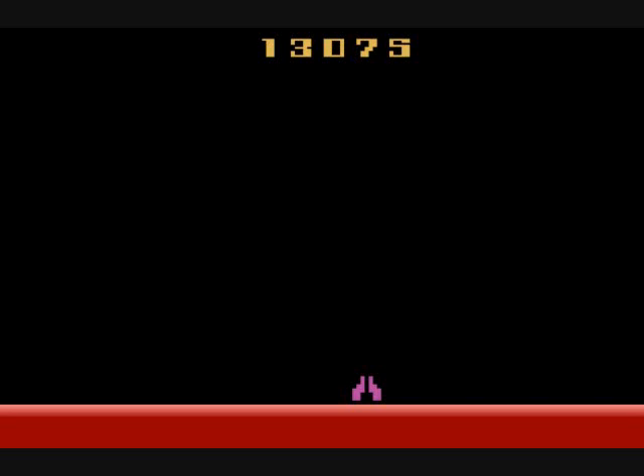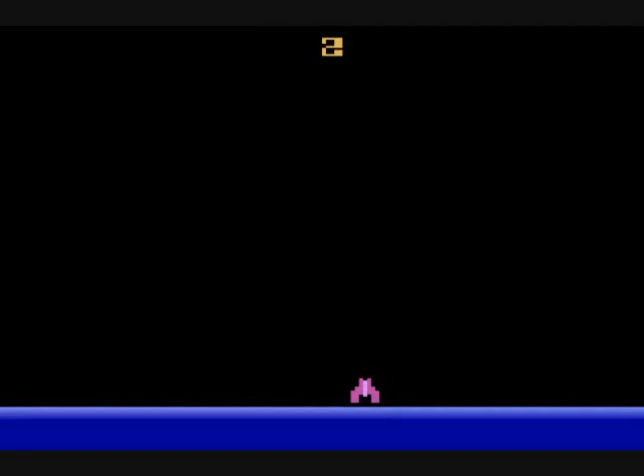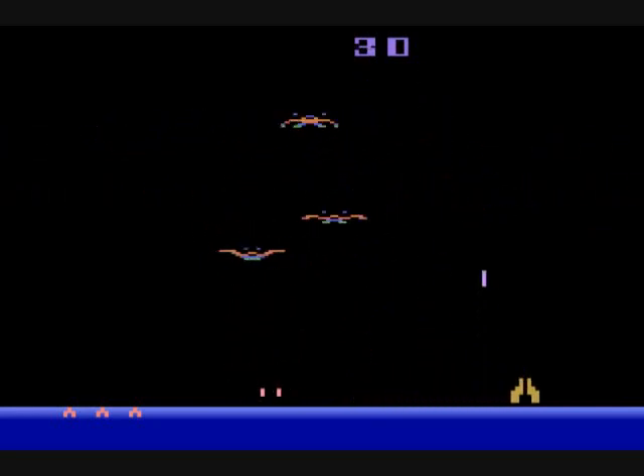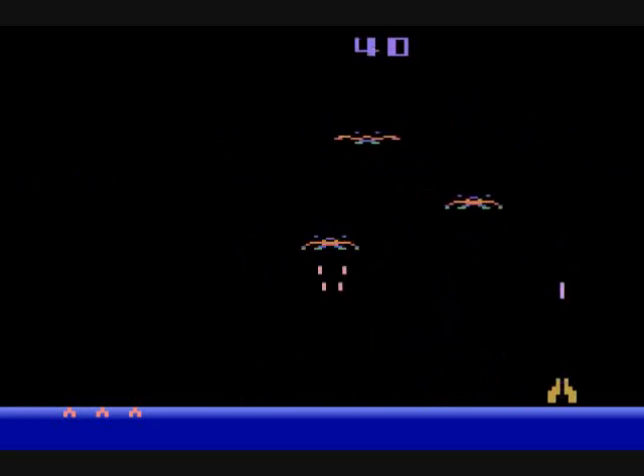That is Demon Attack, and now we'll look at some of the game variations — there are a total of ten. The even-numbered ones are for two-player alternating play. We'll look at a little bit of game number two. Whenever one player beats a stage or runs out of lives, action goes to the other player. I had not played two-player in Stella, the Atari emulator, so I had to figure out the controls on my own — I think it was like G and J, and finally got it.